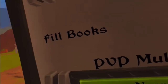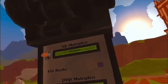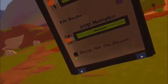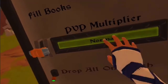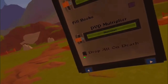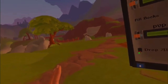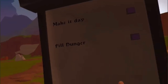There's also 'Fill Books' — if you're next to a book and press that button, all the pages will be magically put into the book. Then there's 'PVP Multiplier' — currently PVP is turned off on my server so it doesn't matter, but if you have PVP on you can play around with that. Finally, 'Drop All on Death' — I've got mine set to on, so when someone dies all their stuff gets dropped, but you can turn it off if you prefer.